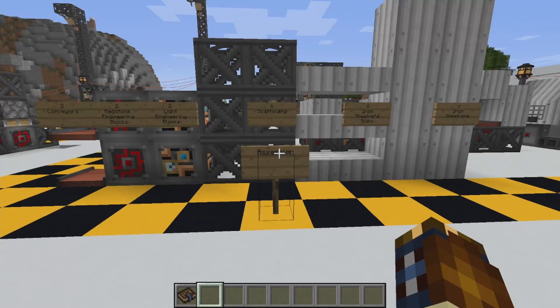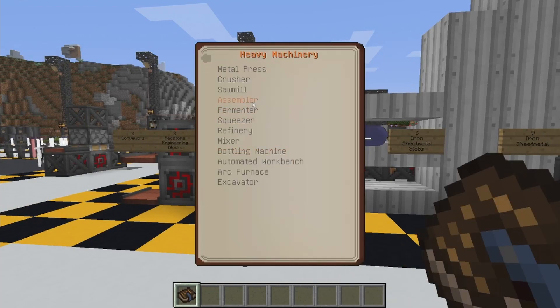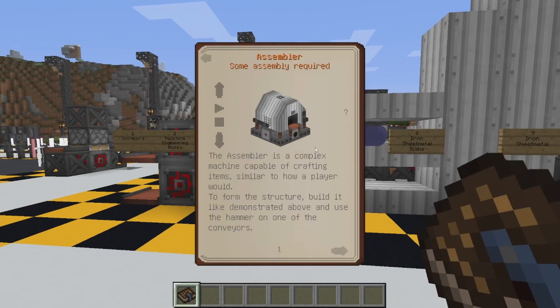Welcome back everybody. Mod Worker here with Immersive Engineering. We're going to learn how to make the assembler. We're going to go here to the heavy machinery and we're going to make this bad boy.